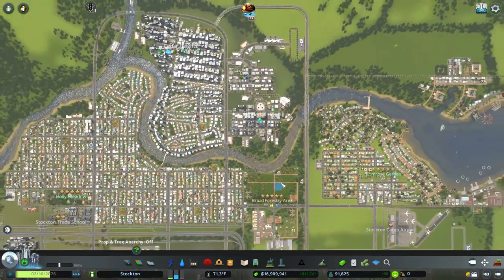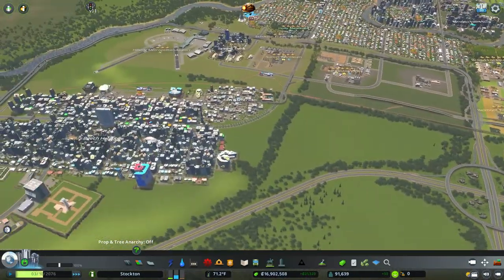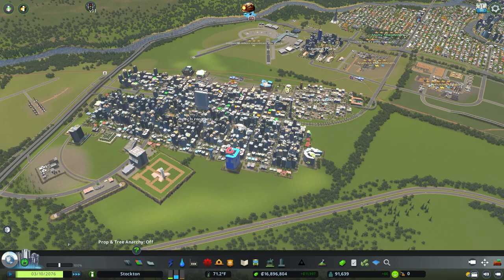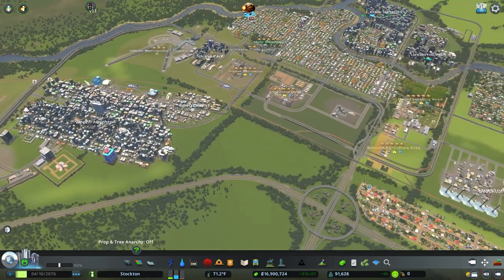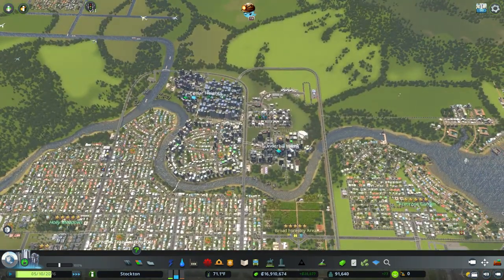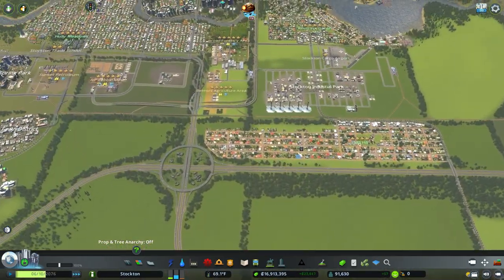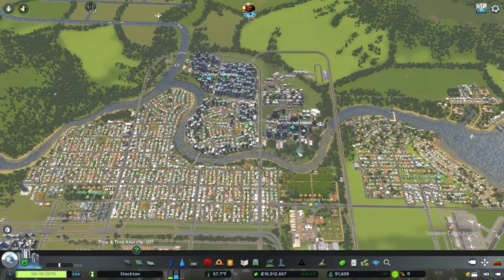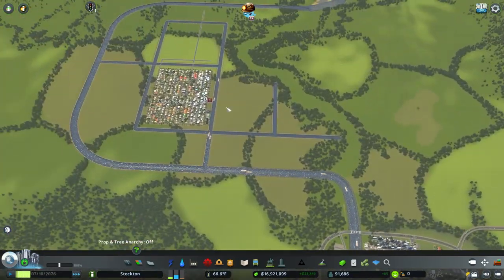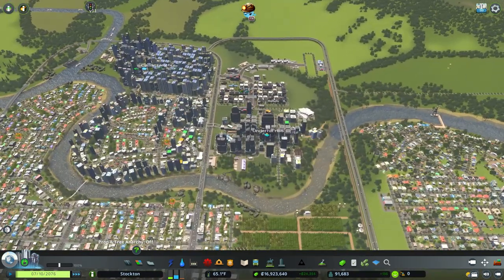I think the best places for us to put taxis as a service in our town is going to be in these very densely populated areas. I'm going to probably have taxi service over here in Beach Heights as well as Cedar Heights and Underhill Hills. Definitely no point in putting taxis over there because nobody can drive over there.